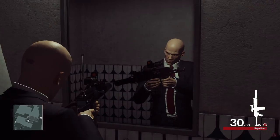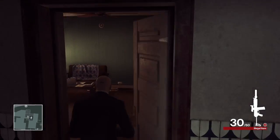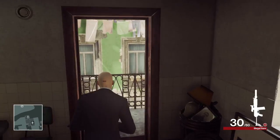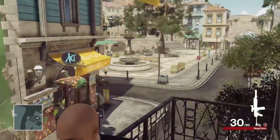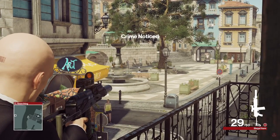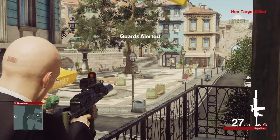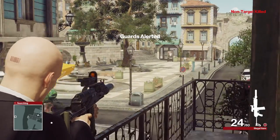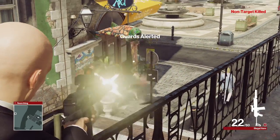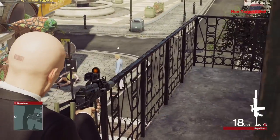This is what it looks like when you aim down sight. One problem I have with this is that the character has his hand on the clip — when you shoot assault rifles the clip gets incredibly hot, so it wouldn't really make sense. You'd hold onto the grip or a foregrip. The range on it is not very good and it's got quite a lot of recoil.